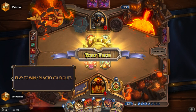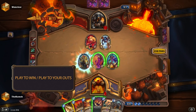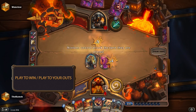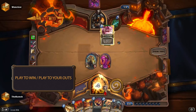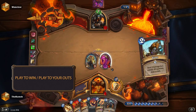Next, let's talk about playing to win, or playing to your outs as it's called. This is another fairly basic concept, closely related to having a game plan but going a bit more in depth. The idea is that you want to avoid making plays that just let you survive another turn but still lead to a loss, and instead be willing to make plays that are a lot more risky but can potentially end up with you winning the game.